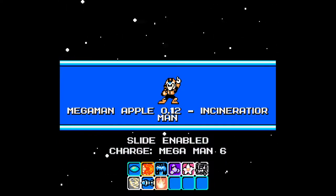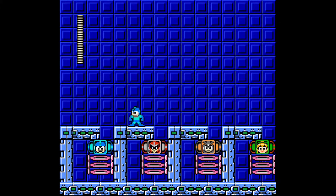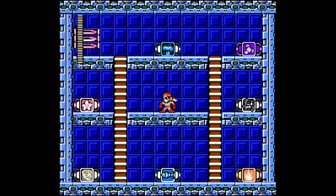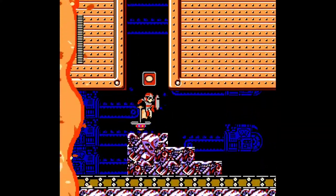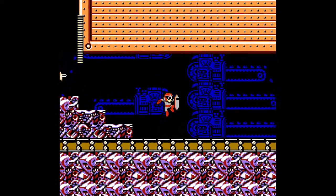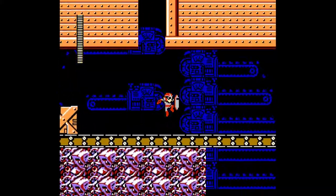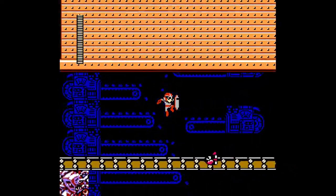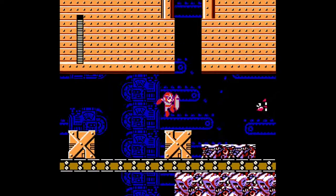Okay, so this loaded for a bit longer, so this is gonna take more than four minutes to beat. And let us go with Protoman. We don't have any weapons, so we may not pick any up. It is a very fitting theme for an Incinerator Man boss — the Desert Dancer here.